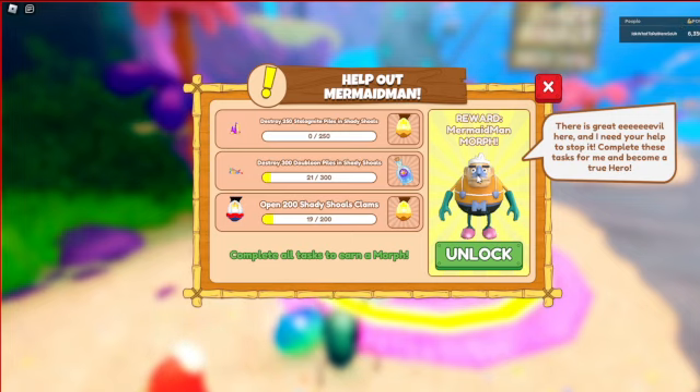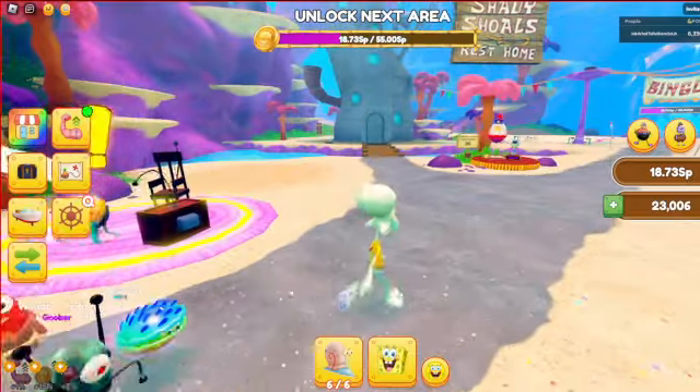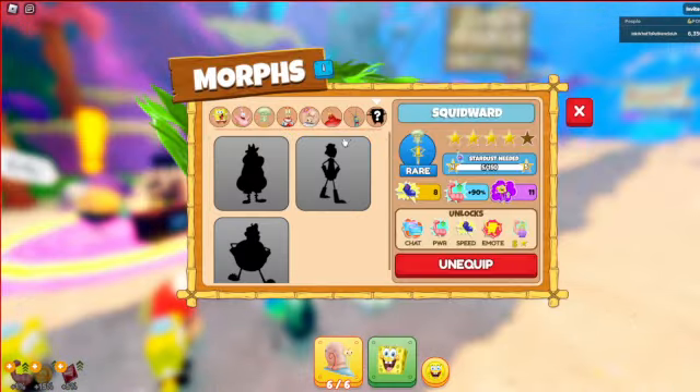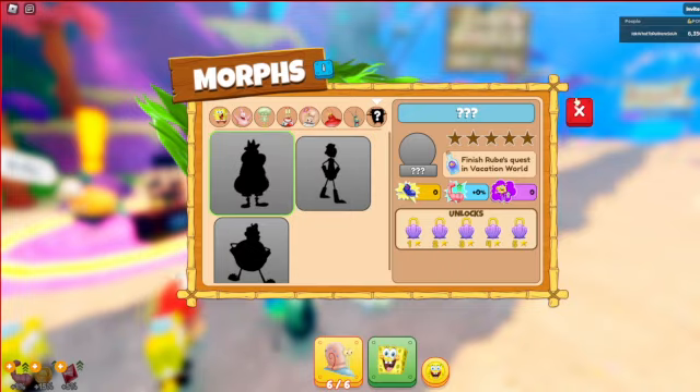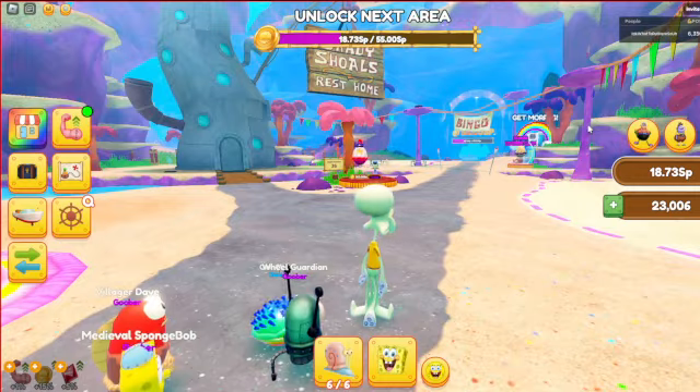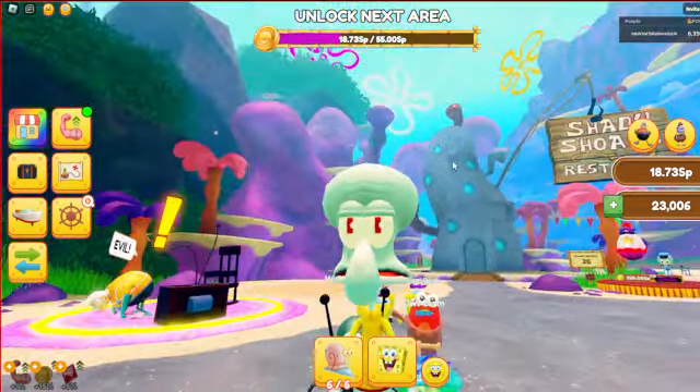There's something wrong with his face though. We got Barker Boy also. Barker Boy, he's in your imagination box. I got Perch on this guy on Vacation World but like he just sucks. I didn't even want to get him.